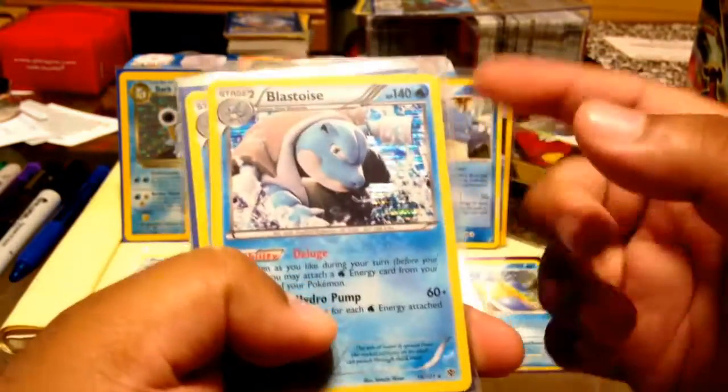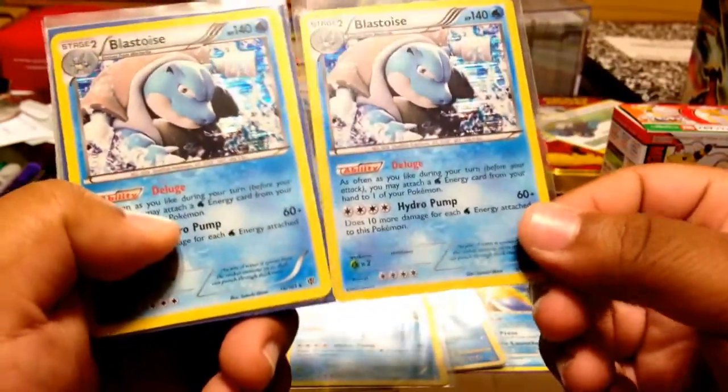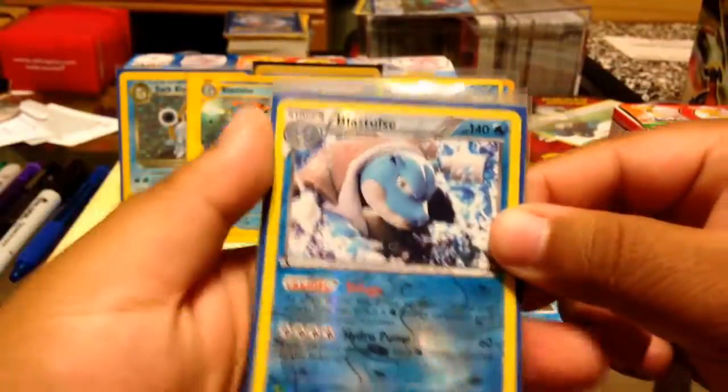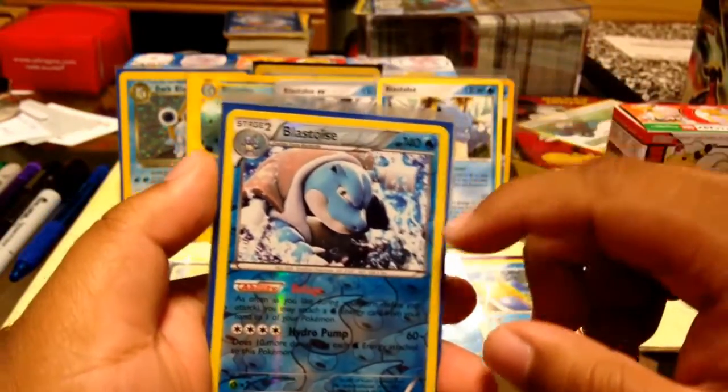They also reprinted Blastoise for Plasma Blast with brand new CGI artwork — very cool. I would like to get the Japanese version of that one. I got two holo versions and a reverse holo of the Plasma Blast Blastoise.